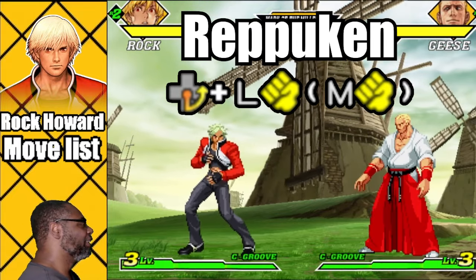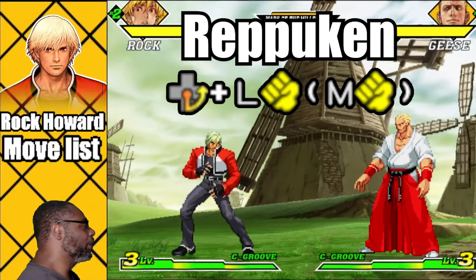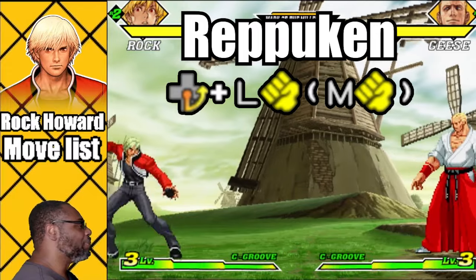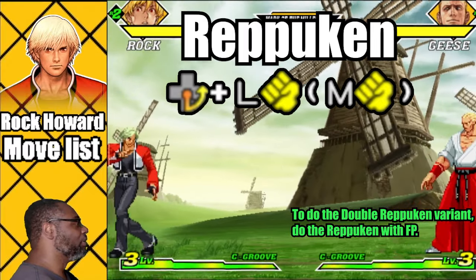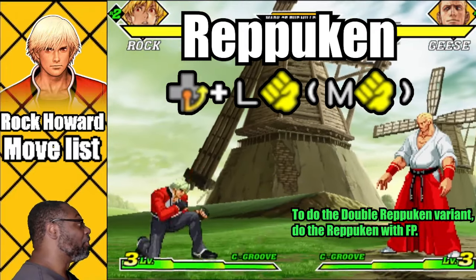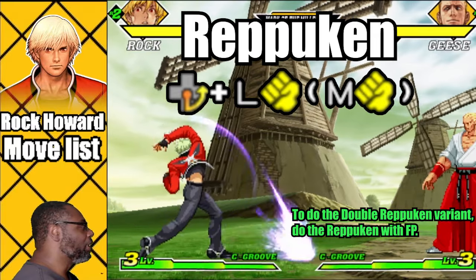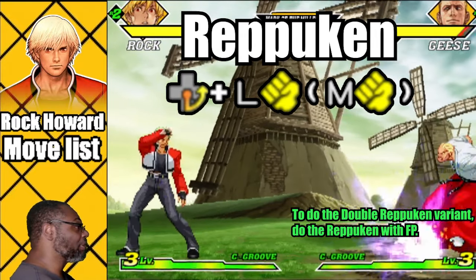Starting off this list is the Repuking. This move is Rock's projectile. To do this attack, do a quarter circle forward and press any punch button. The light punch version travels at a slower velocity while the medium punch variation moves a bit faster. To do the double Repuking variant, do the Repuking with Fierce Punch. All versions of the move only score for one hit. Use the Repuking to add pressure and to help zone the opponent. The Repuking is an excellent combo ender as well. Even though the double Repuking does the most damage, keep in mind that it takes Rock twice as long to execute the attack.